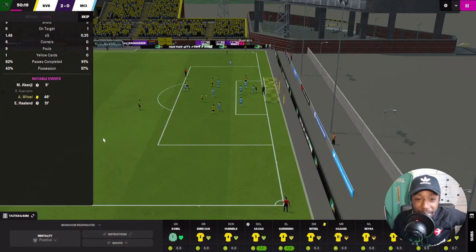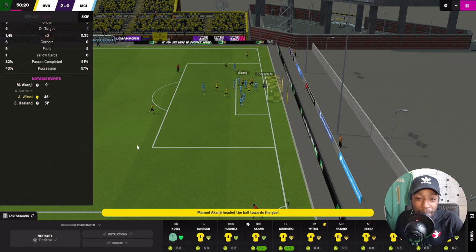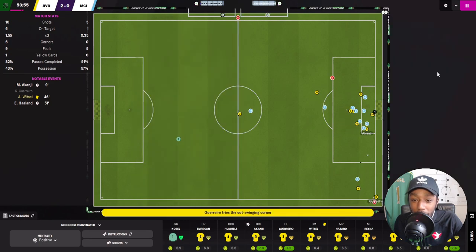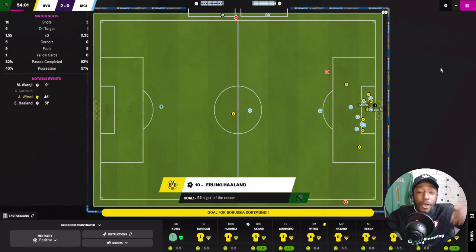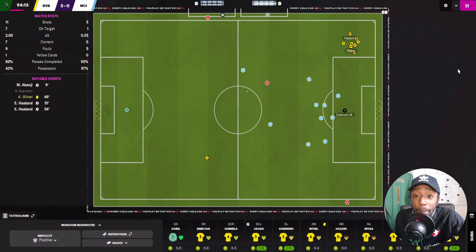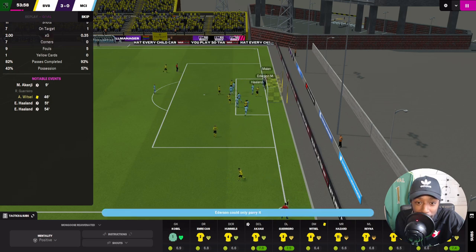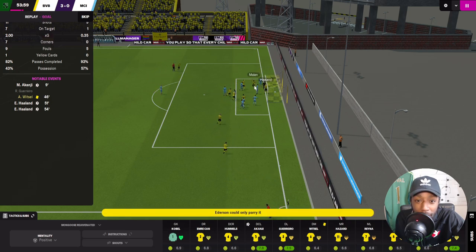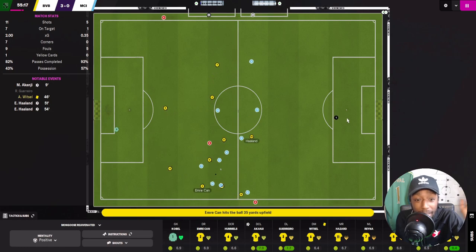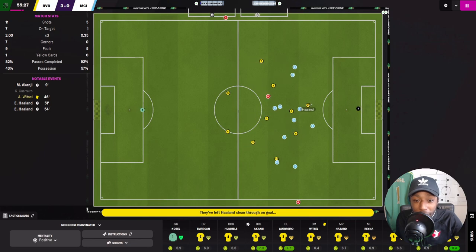We finally get the 3D highlight — Haaland puts the ball in the net. Unlucky for Ederson. Then another corner comes in and it's another goal — Man City just cannot defend corners, and it looks like set pieces are still working well on Football Manager. Guerrero whips it in, Malen's shot hits the post, Ederson misses it, and it falls to Haaland who finishes. We're playing with confidence now.